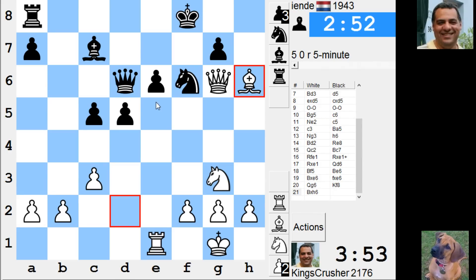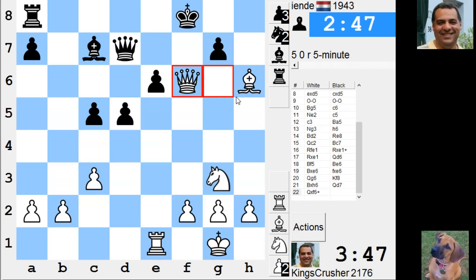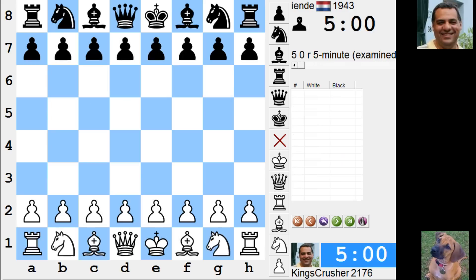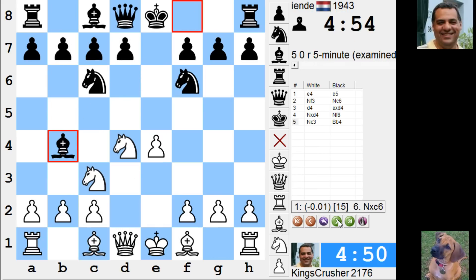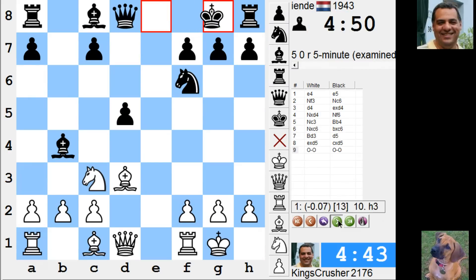I do wonder actually — Queen e7, knight f5 — maybe that was the problem. I'm going to check that out pretty soon because I think this is resignable now. Check — he's losing a piece. Yeah, he's just resigned. Let's have a look at that position. This looks like a bulk standard equalizer line for black.